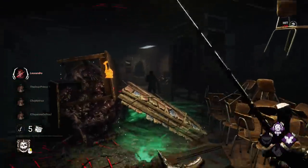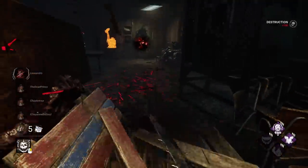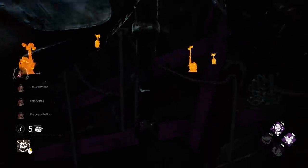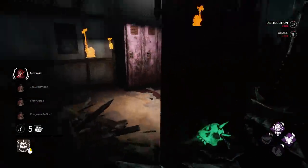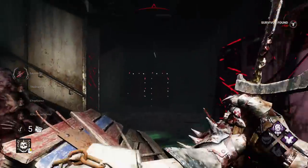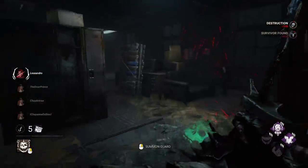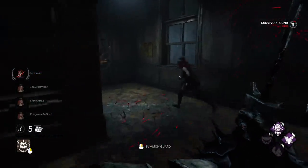So there's instantly a window here. Let's get this pallet out of the way. We can't use that window, so we're going to have to go over here and break this door. And we do have Sloppy Butcher — we'll just slow down the heal a little bit.